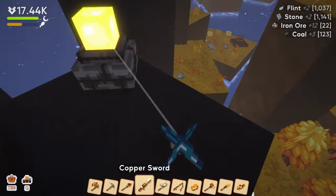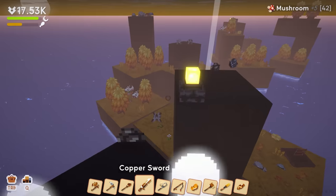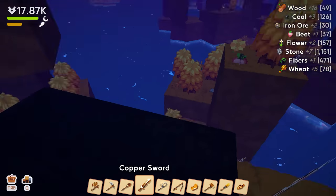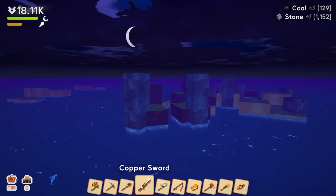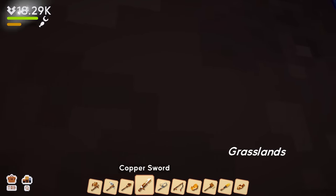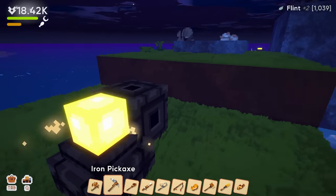We got some more iron — back up to 22 again! These things are going down super quickly because I'm not over here constantly recharging them. So this will become the passive island and passively get us iron, then we go back over here as the active island. Since I'm basically over here all the time anyway, there's really no reason not to have this as our main island.